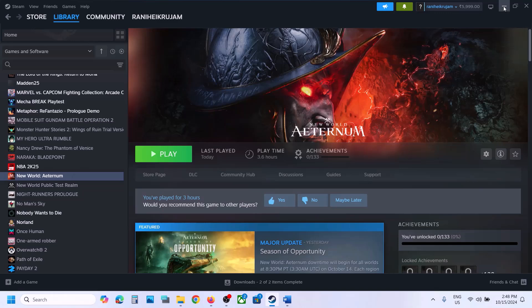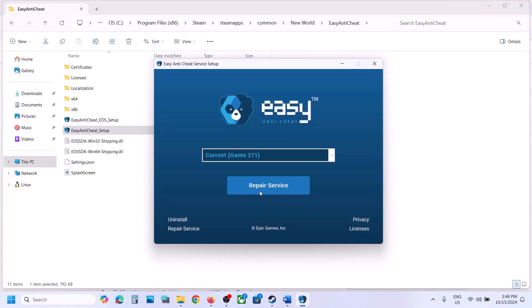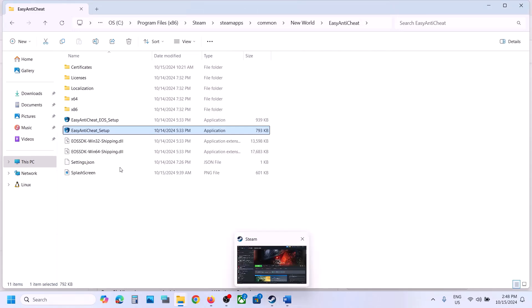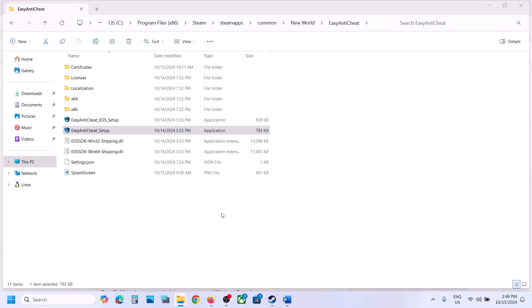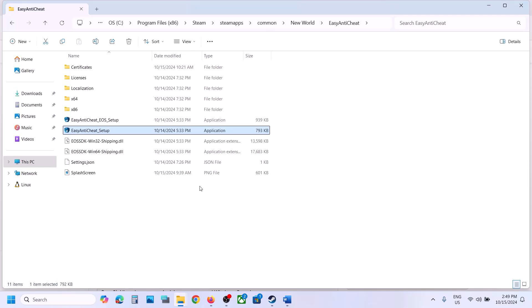Still not working? Double-click the setup file again, click Yes, select 271, and if you see Repair Service, click Repair Service, then Finish. Launch the game and check. Still not working? Open Easy Anti-Cheat setup once more, select 271, and click Uninstall.